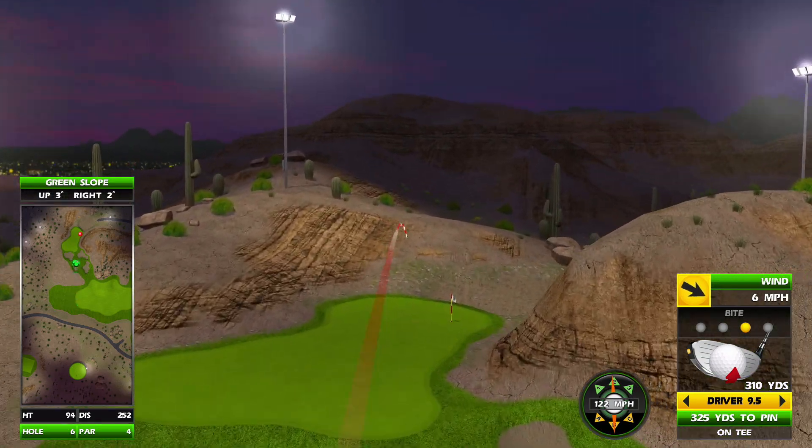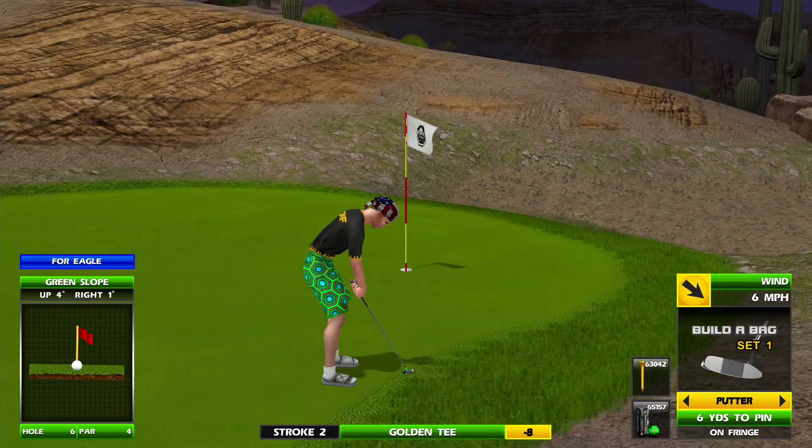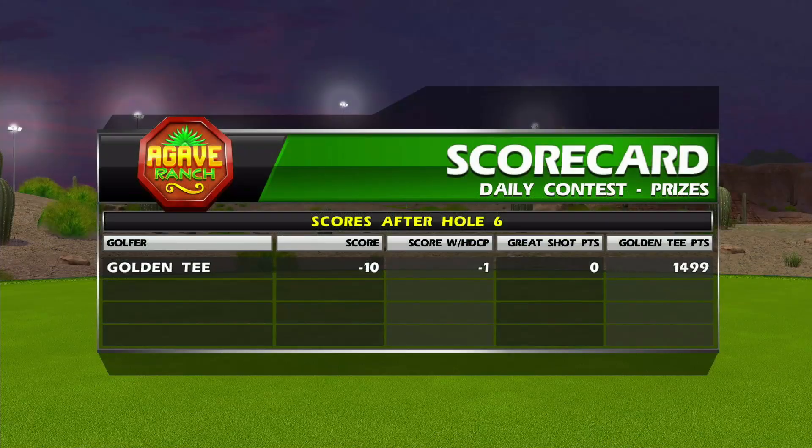Gave Ranch, hole 11 — this is a fun, drivable par 4. You're either going to have a tee box over here where we just took off from, or you'll have one on the right-hand side where you're going to probably have to hit a 5 wood or a high 3 wood to get over some of those hills and cactus.